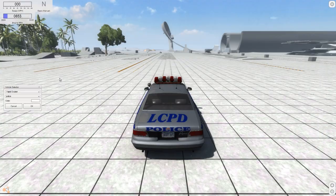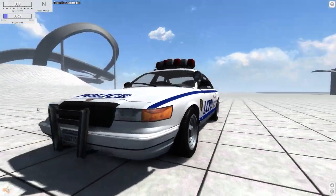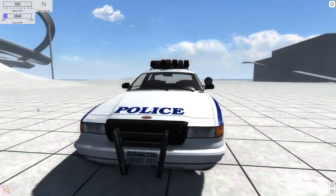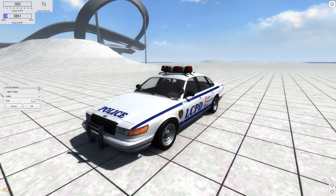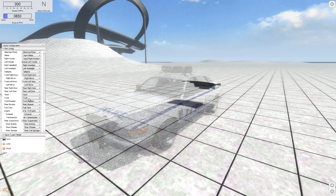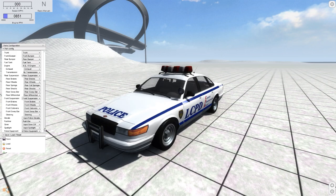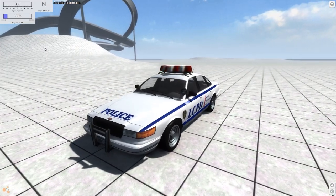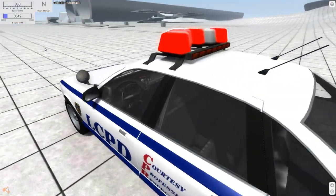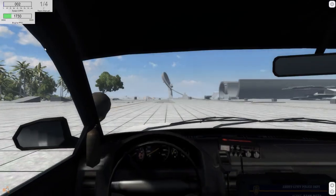I would change the color to white, so now we have the original colors. We can also press Ctrl+W to open the part configuration menu, go to the siren — Vapid siren — and switch it on. Now we've got some flashing lights and it looks pretty nice.